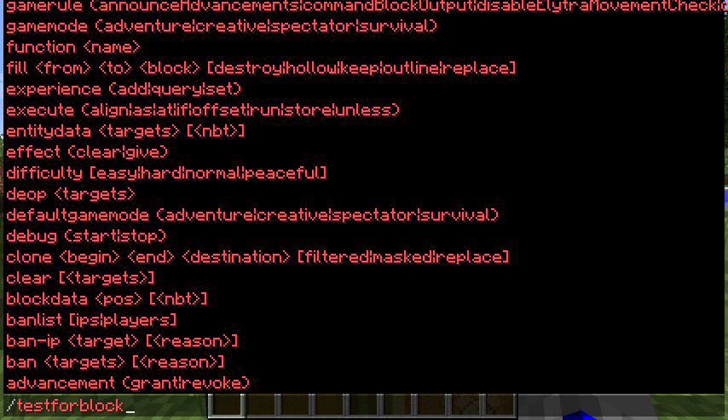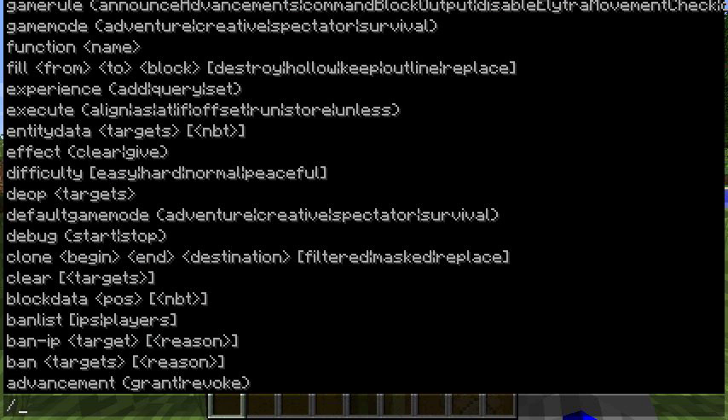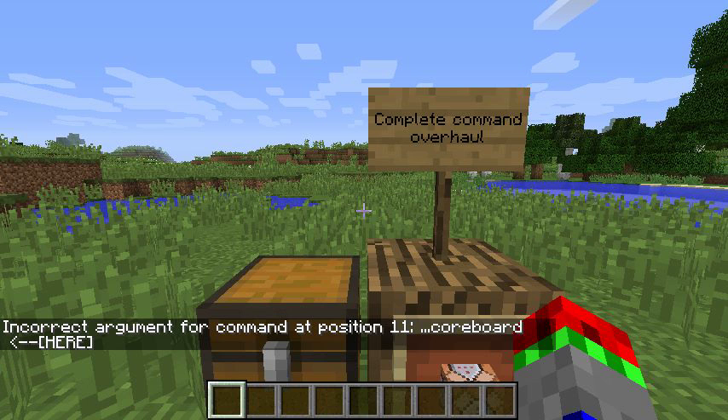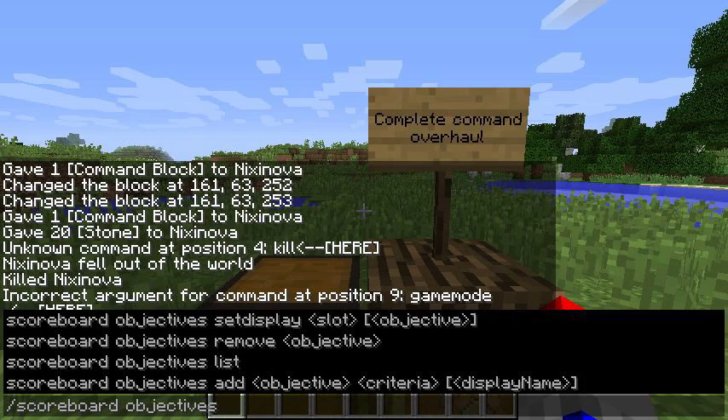The command /execute has been completely redone and would take too long to cover — you can see more of that on the Minecraft wiki. Everything is now case sensitive, so you can no longer do stuff like mixed-case commands. It has to be all lowercase when possible.